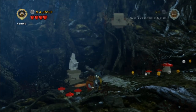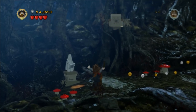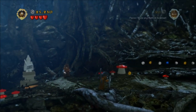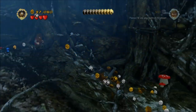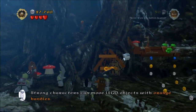Then you are in this little section here, and you're off to find the tree ants. First of all, pick up Gimli and chuck him up there for minikit number four.